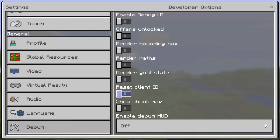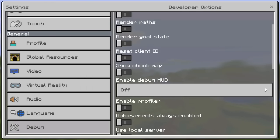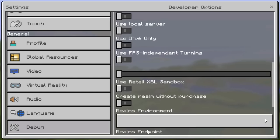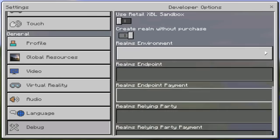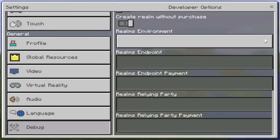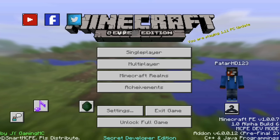If we go to the developer options, as you guys see, we have this client ID. We got show chunk map. Make sure you guys don't click on these boxes or your Minecraft is basically going to stop. We do have all this retail stuff — I don't even know what these are, but if you guys know, then yeah. We got create your realm without a purchase, but I'm pretty sure it does not work. And that's absolutely insane — who wouldn't want to get realms without purchase? But I just don't know if it works.